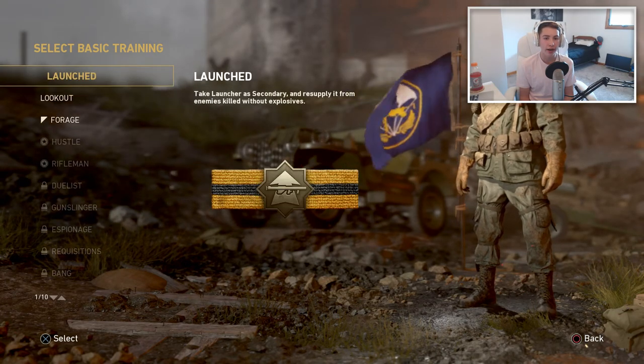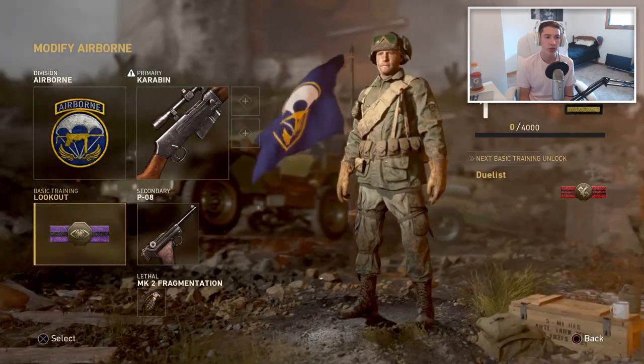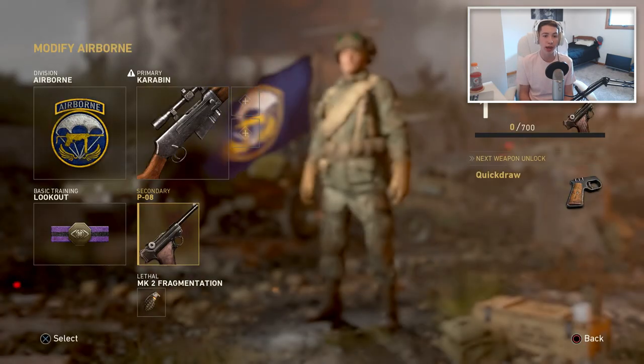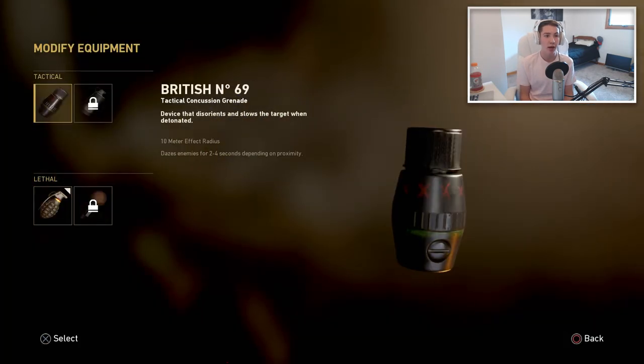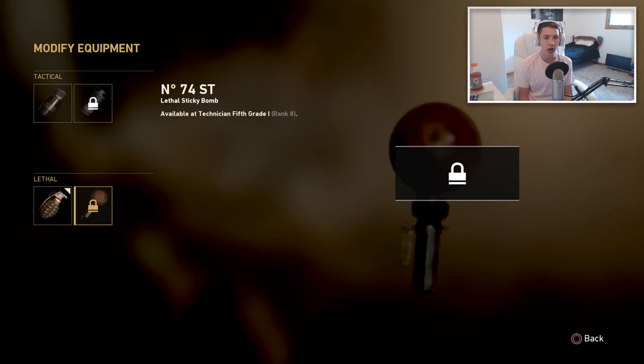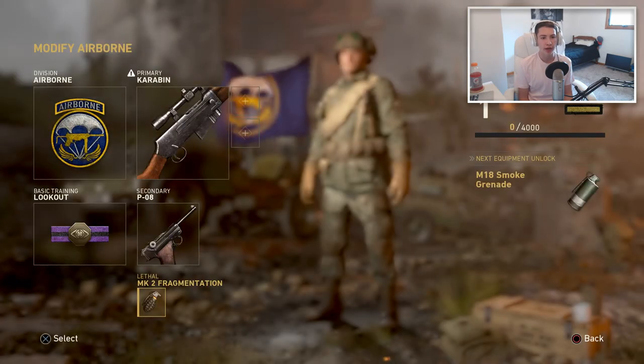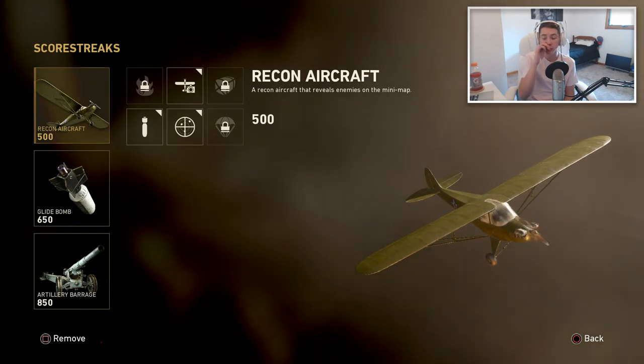No way, this is cool. Secondaries — right now in the beta it's just pistols and there's only one pistol, so it looks like everybody's using the same secondary. Grenades: you can unlock these at rank five and rank eight. There's a disorient grenade, which is probably a stun grenade, and a frag grenade.